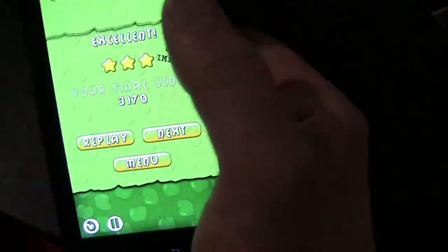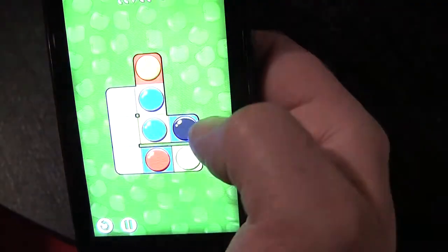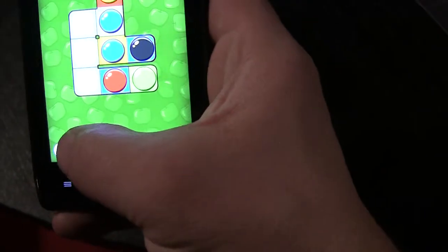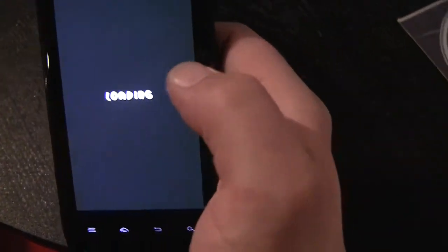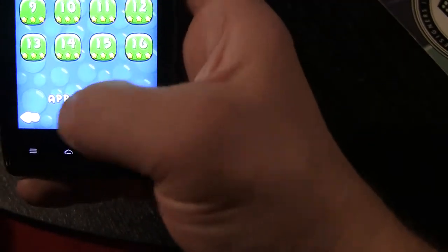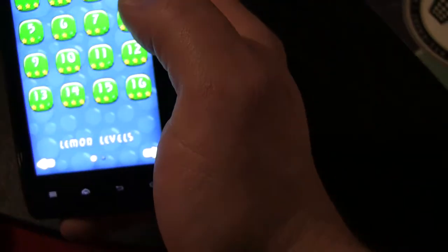High score seeker — got a little achievement up there, oh I just missed it. Alright, so actually, you know what? I'm going to get out of here. We only got a couple of seconds left before I hit my five minutes, but I'm going to go back to the main menu. I'm going to show you how complex this actually gets. I'm going to get out of the apple levels and go into the lemon levels.